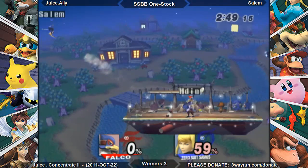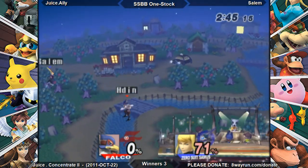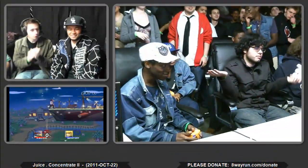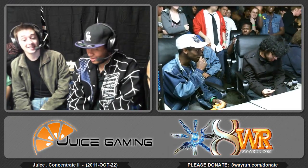Messes up the chain grab. Reflect — there's the armor piece. This could be it! That's it! Gets the sour spot on the F-smash. Perfect. Ally with a JV — it's the first perfect of the day. Just like that, that's game one.